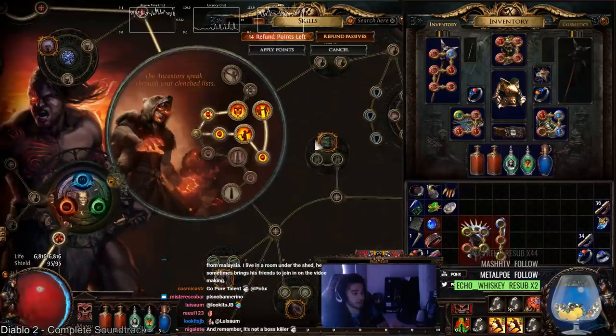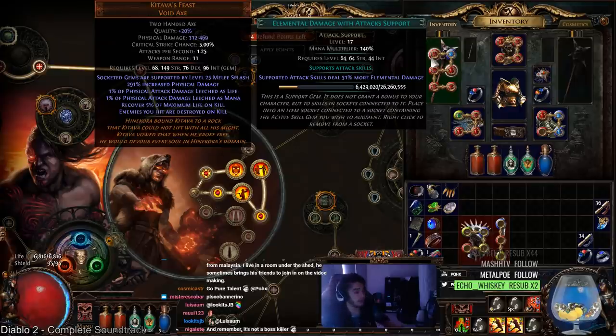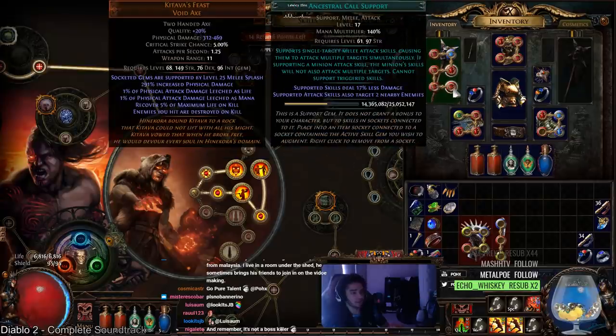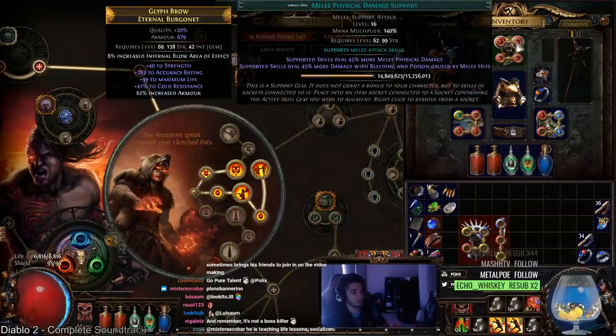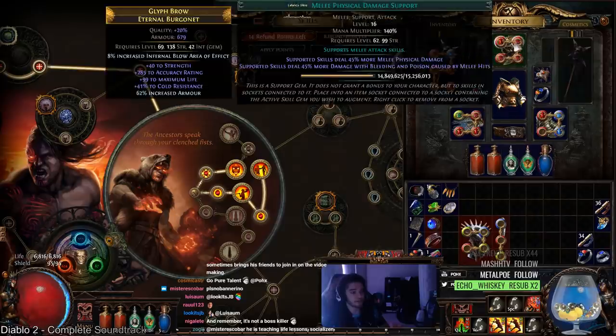Just to go over my links: Elemental Damage with Attacks, Elemental Focus, Infernal Blow, Fire Penetration, Melee Physical, Ancestral Call, and then Melee Splash is added onto the weapon. For my helmet, I've got Warchief Totem with Melee Physical, Added Fire, Elemental Damage with Attacks — and Elemental Focus is definitely going to be Added Fire for sure in that slot.